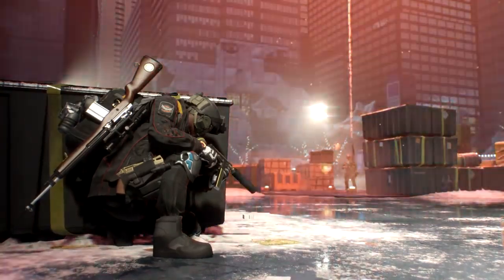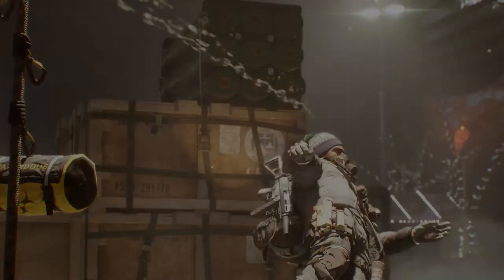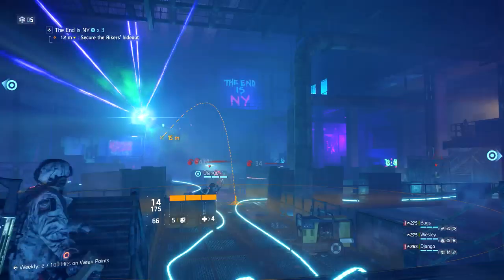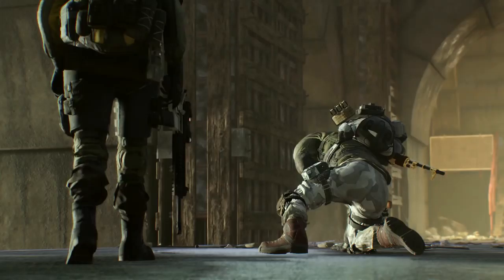1.8 introduces new engagement rules in the Dark Zone. 1.8 also brings changes to underground mode — we've added checkpoints, as well as hunter enemy types, to make the sessions more challenging.